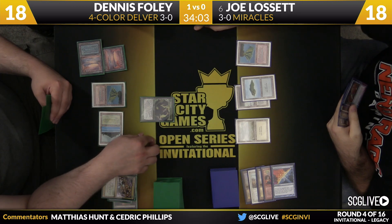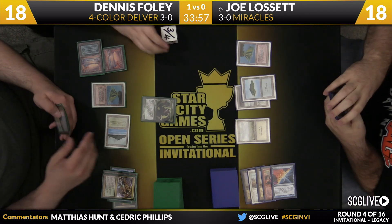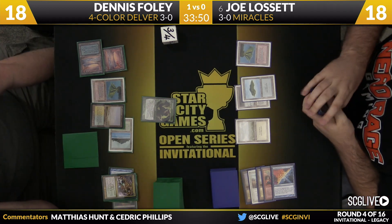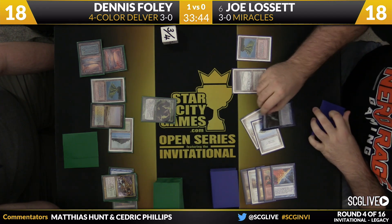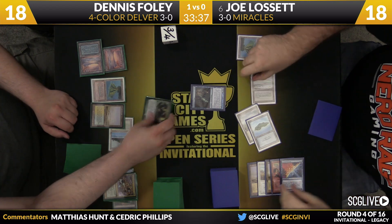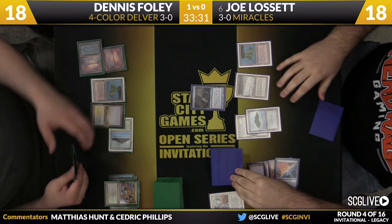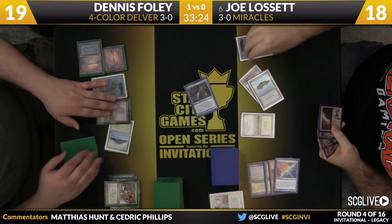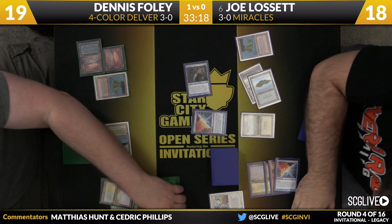Joe should be able to improvise very quickly — you can put your opponent on a range of cards. There's a Flooded Strand, pass the turn back. Tarmogoyf checking in at 3-4. Joe has some options: he can go for an end-step Dig Through Time, or he can Snapcaster that Swords to Plowshares. I like the Snapcaster — looks like Joe does too. Got a target Swords. Dennis is working on some pretty minor resources, not a lot of cards in hand. Swords plus Snapcaster Swords can just be good against a lot of the openings that tempo decks have.